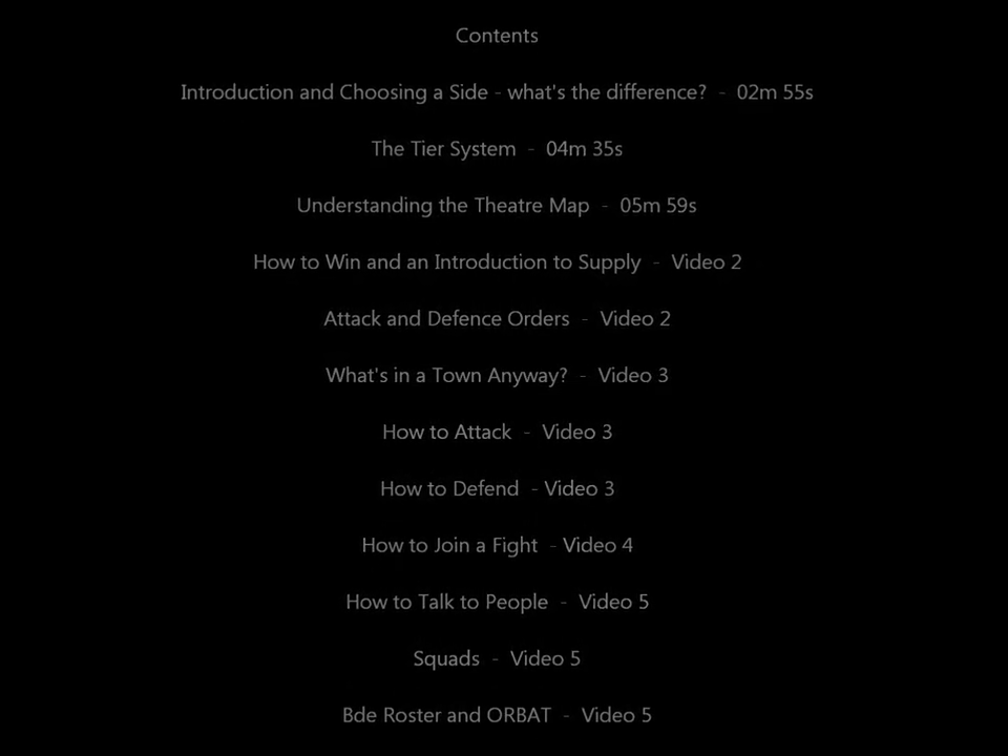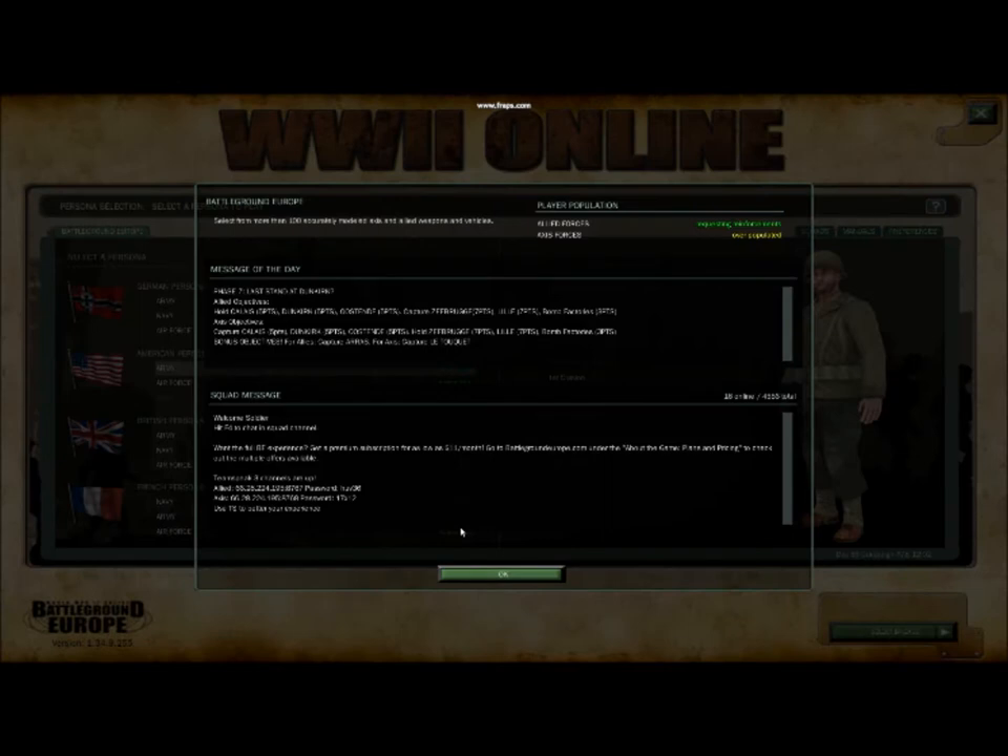So the first thing we'll see when we load up the game is this welcome screen. You've got a message of the day and a squad message. Just so you know, all new players are automatically assigned to one of the player-run squads that's signed up to the game developers' recruit training program. Each of these squads is run by players, for players, and should be your first port of call for any questions, no matter how small they may be.